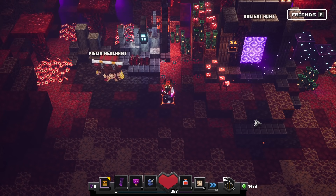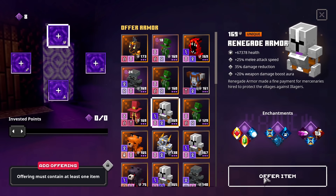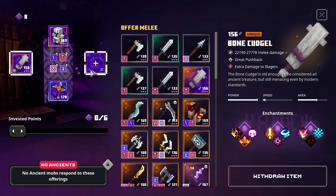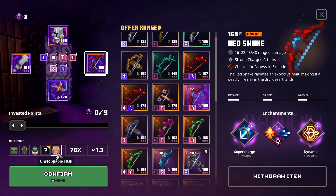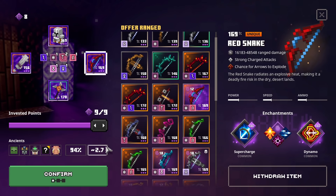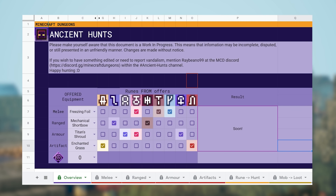On the other hand we also have the ancient hunt portal, and right here we can make sacrifices. We can put in items to combine a set of runes, which will lure in ancient mobs. These will all have their own loot tables which will drop gilded items, but at the same time it will cost you many items. You will also have to sacrifice a great deal of enchantment points to make the odds in your favor.